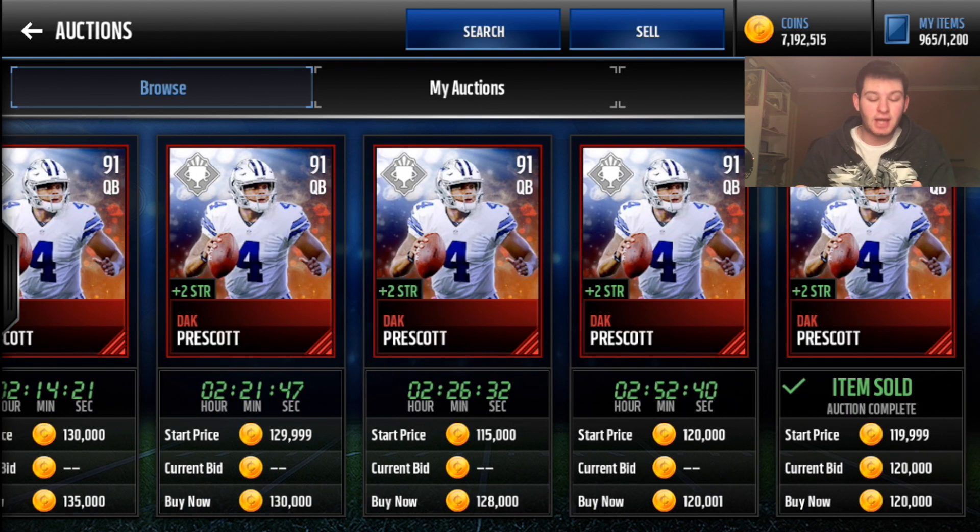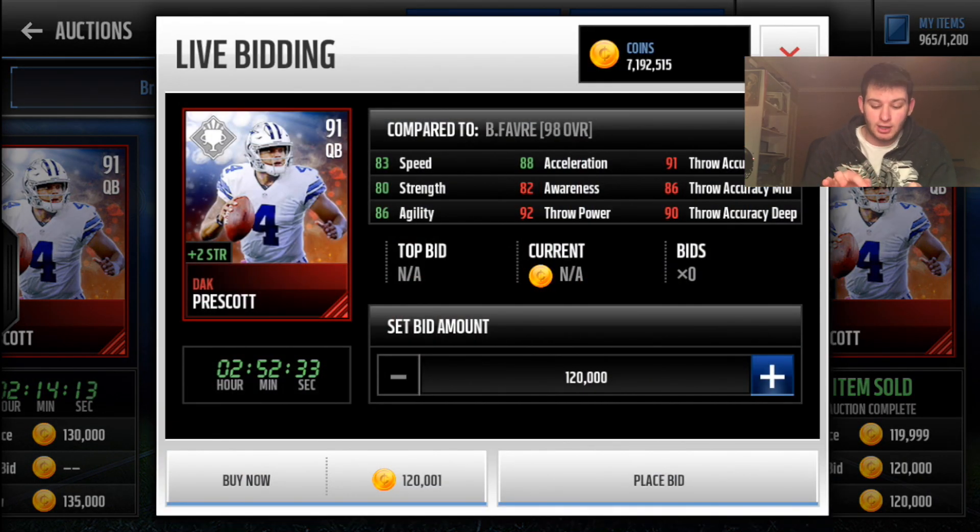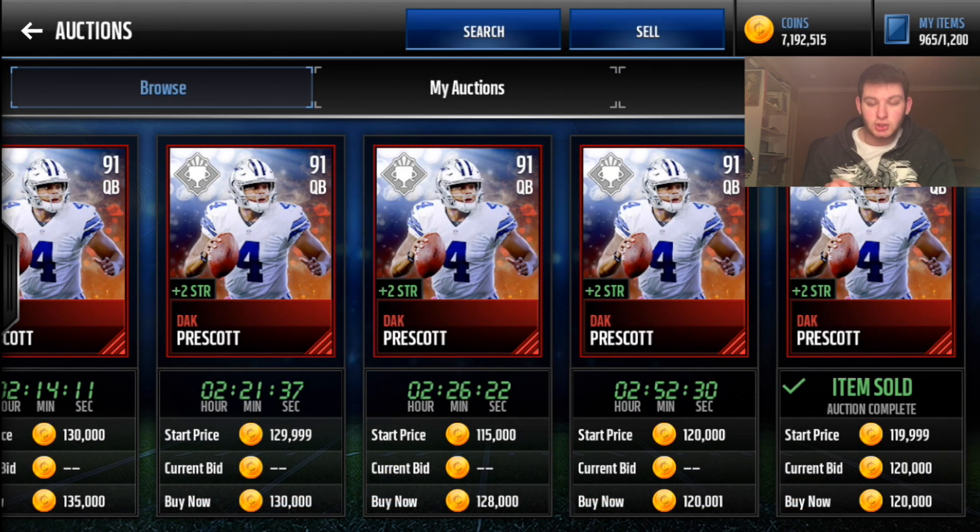Carson Wentz is another guy — earlier today he was around 110-115k. One just sold for 120,001 coins — literally undercut by one coin. People just keep undercutting because there's a new batch every five minutes, so most likely this Dak Prescott will drop to around 110-115k overnight.